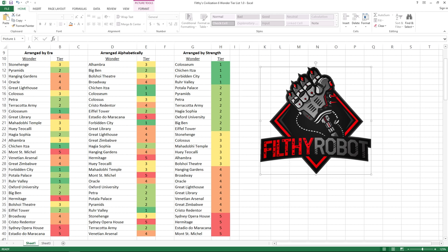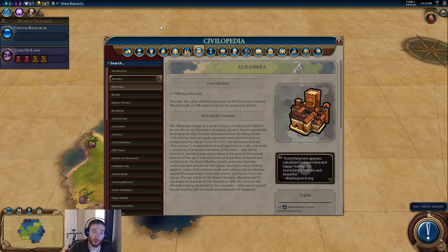Let's switch over and break down why I think each of these are as powerful or not as powerful as I've rated them. We're going to do this alphabetically, because this is how the Civilopedia has them, and talk about why.